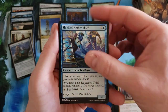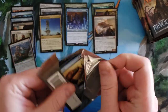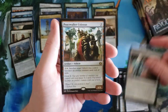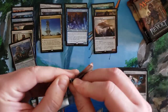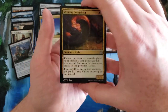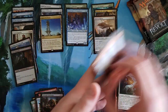Shielded Aether Thief, Schematic, Vengeful Rebel, Release the Gremlins. I'm noticing a lot of duplication from these cases from when I pulled the boxes out in a row. Admiral's Keeper, Sly Requisitioner, Pacification Array, Peacewalker Colossus, Forest. Four packs left — come on Brandon, we've got this! Winding Constrictor, Ravenous Intruder, Felidar Guardian, Midnight Entourage, Alley Strangler — three packs.